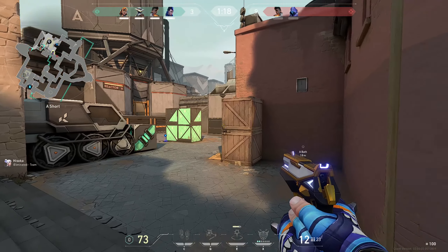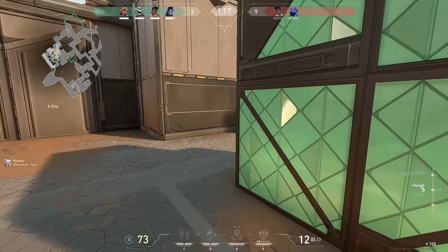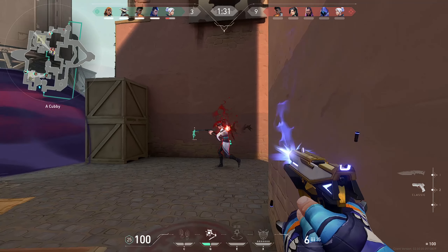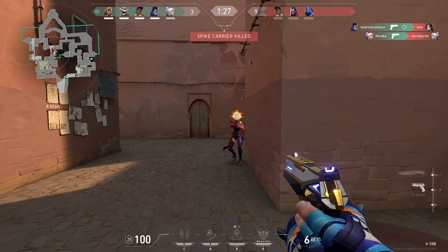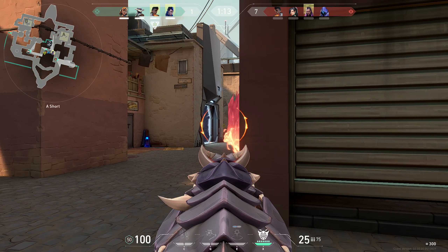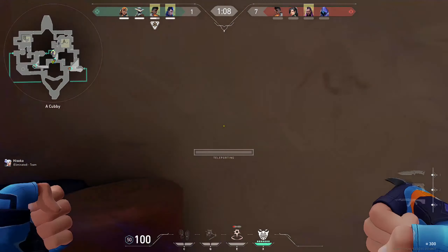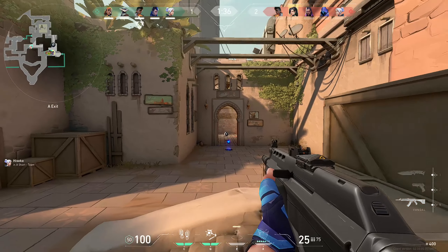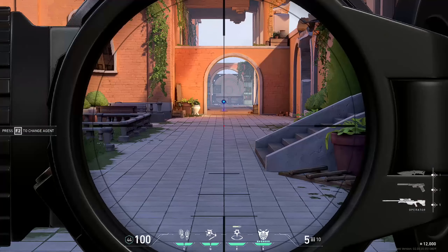Gatecrash — or as I like to call it, the euro thrust, because let's be honest, you're thrusting. Gatecrash gives you the ability to teleport at moderate speed from one location to another. You can place your tether down either as a preset or send it off, like a proud dad watching his four-year-old kid ride his bike for the first time — or it moves constantly like a Roomba; it just doesn't stop.